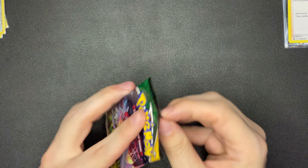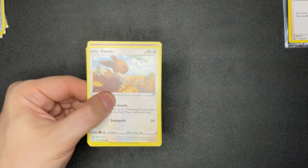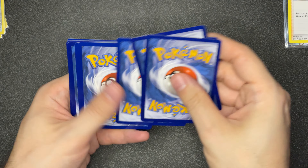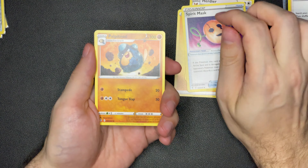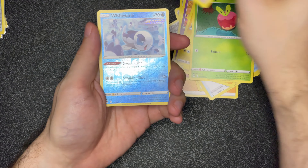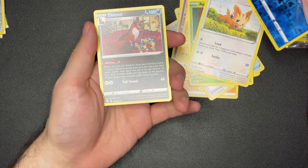Evolving Skies — last pack. See if we can top that Pikachu. I don't think we're going to be able to. Go Guard, Top of the Toad in the back, Herdier, Spirit Mask, Eevee, Cutie Fly, Pikachu, Grappelin, Little Bugs, Wishiwashi Reverse, and Thievil — non-holo.